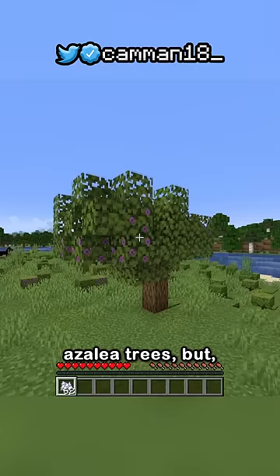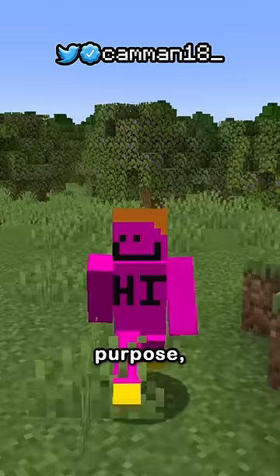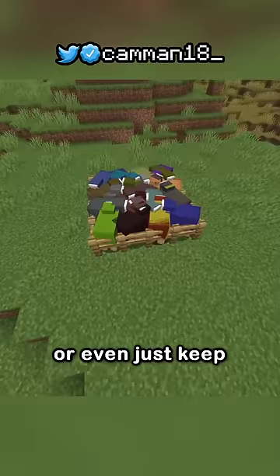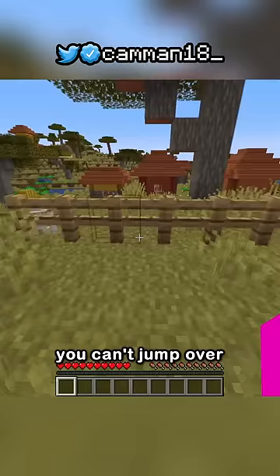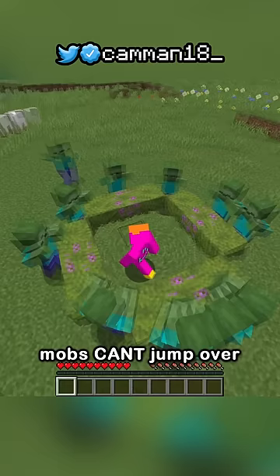Well, it's supposed to be used to grow azalea trees, but it has a secondary purpose. Fences are used to keep mobs out of your house or village, or even just keep in animals, but you can't jump over them without carpet, costing a lot of resources. But for some reason, mobs can't jump over azaleas, meaning it's the easiest way to keep mobs out of any area.